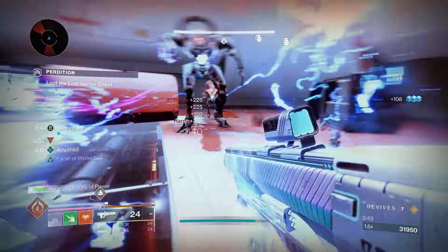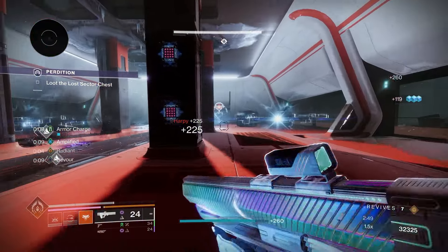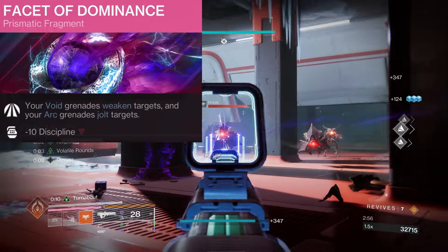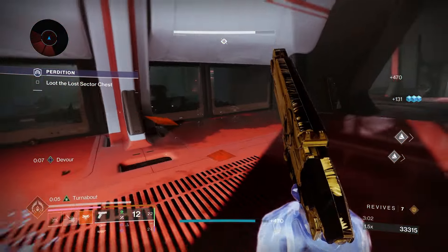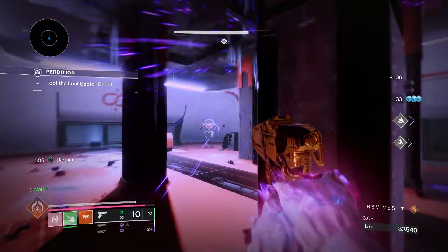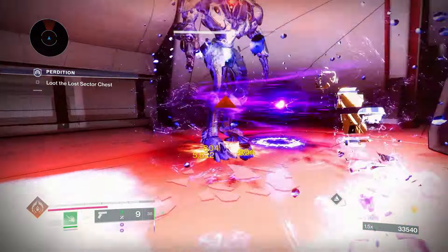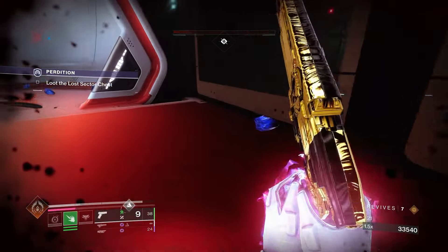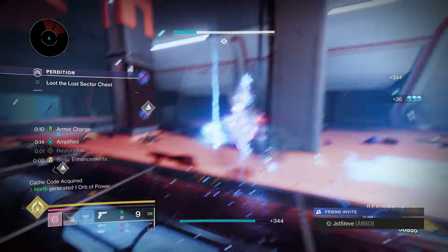For the second fragment on this Prismatic Warlock build we're running Facet of Dominance: void grenades weaken targets and arc grenades jolt targets. For example, on an Expert Lost Sector without an overload weapon equipped, I can throw my storm grenade on an Overload Champion to stun it. It also works with your Transcendence grenade, which applies a void weaken — really useful and super powerful.